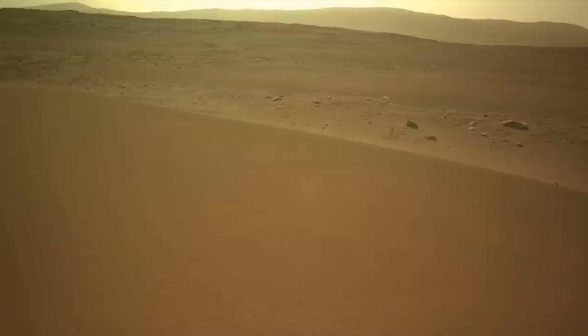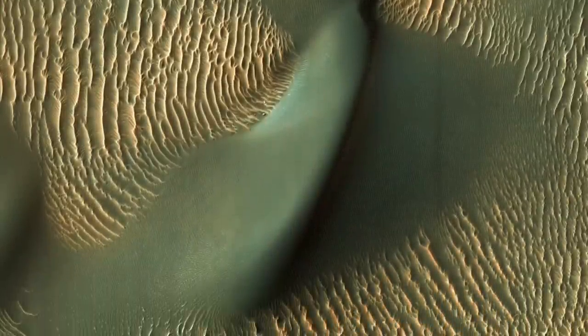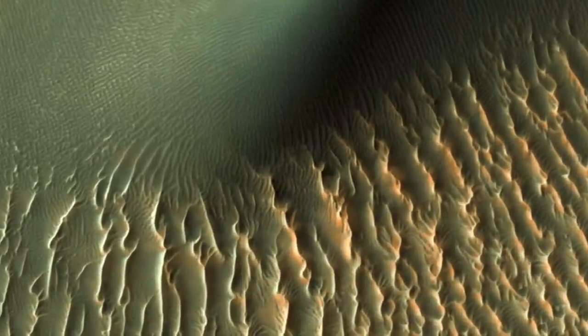Armored ripples are relatively stable compared to dunes, so once formed, they're hard to move. That's why dunes on Mars are seen to march right over them. And that's why now that you know about mega-ripples, you won't call them dunes.